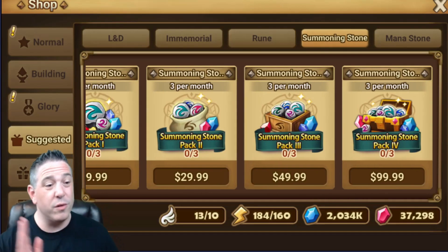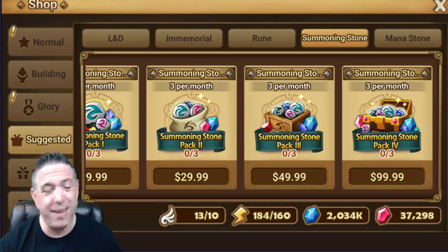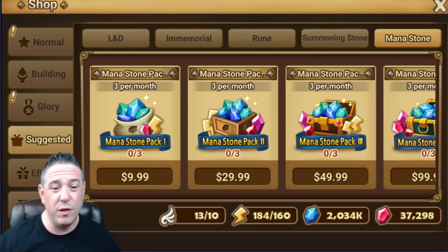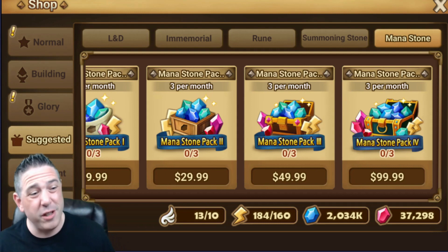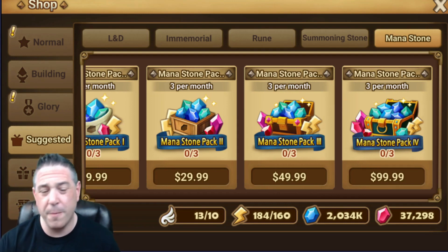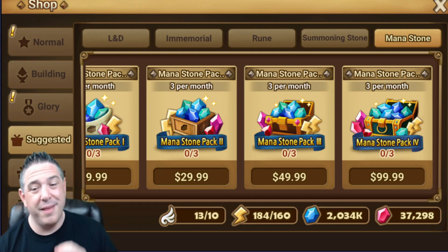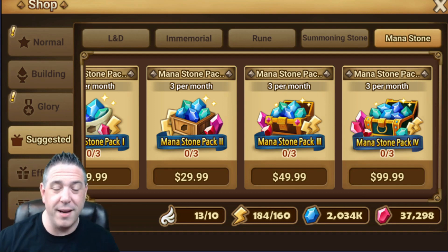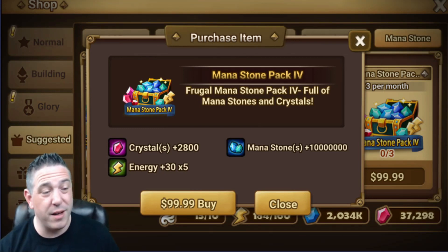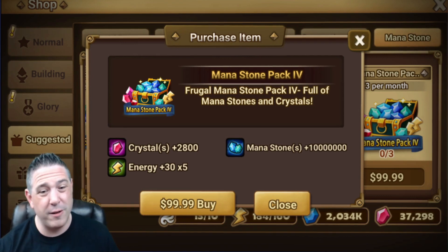Do not buy summoning stones — bad purchase, you do not want these packs. It's all straight-up RNG. Mana stone packs, however, actually have pretty legit value, though I don't recommend them for most people because mana farming is super easy with B12 out. But if you're early game or early mid game and haven't built Tricaru yet, you might be struggling for mana — and if so, this isn't the worst pack to consider. You get 10 million mana while still getting full crystal value plus a little energy. The value is there, it's just that most of us don't benefit enough from a progression perspective.